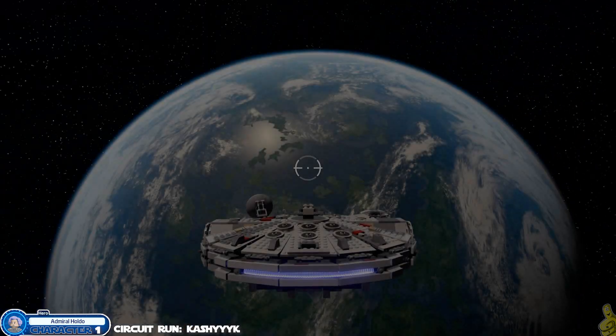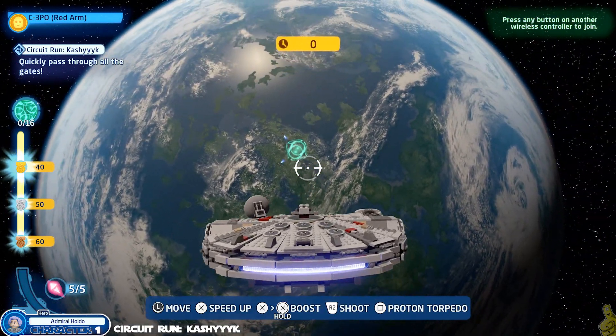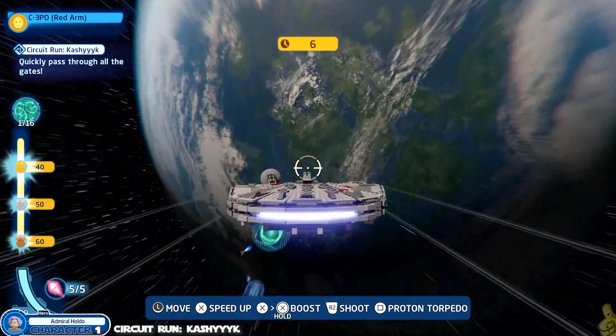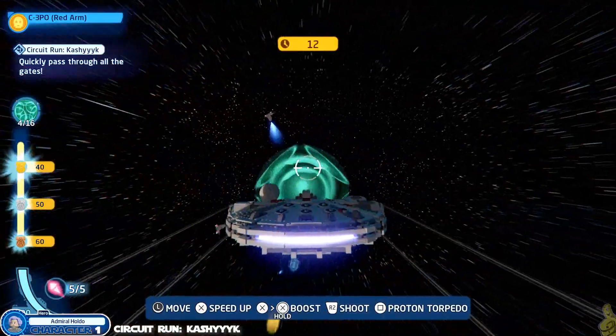Press and hold your boost button — on PlayStation it's X, you can see it shown on screen. You actually have to double-tap and hold it. You can see I'm boosting at 100 or more for most of at least the first go.